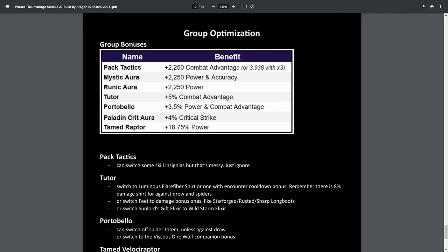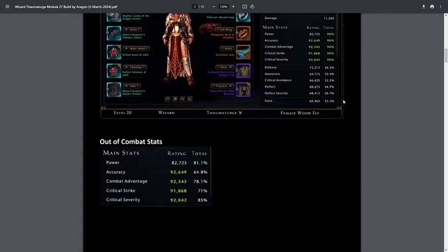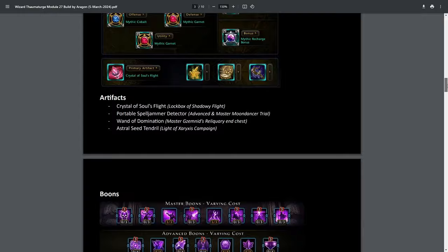There is also a build document linked below with all the contents — what the build's about, all the stats, the gear, everything you should need in order to set up the build for yourself.